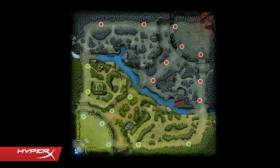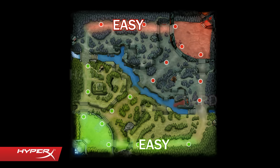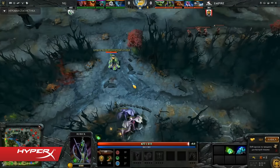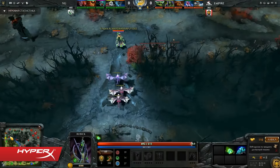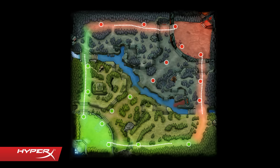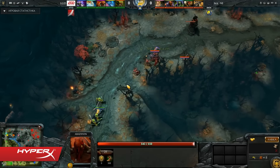Each side lane is either an easy lane or a hard lane. We call them easy or hard because the easy lane is near the jungle, which gives you the opportunity to control the lane via the neutral creep spawns on each side of the map. You can also receive additional help from your jungler if your team has picked one. Additionally, the first creep wave meets much closer to the ally tower than to the enemy's tower on the easy lane.